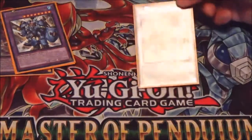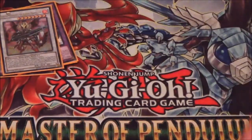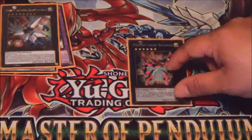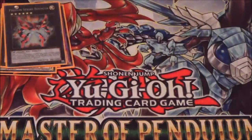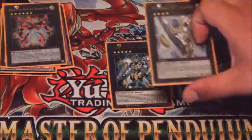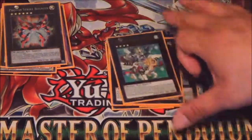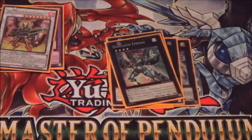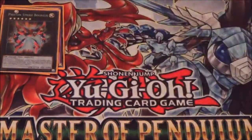One Ignister — sadly he's at one, I'd play more if I could. One Number 38, one Photon Strike Bouncer because now you can consistently get Rank 6 out with the deck, so might as well run one — and by far the best one. One Utopia Lightning, one regular Utopia, Castel, Diamond Dire, Magister, Degusto Emeril so that you can recycle Ignister and stuff like that. One Abyss Dweller, and one Trap Tricks for Phlegia. That's it for the Extra.